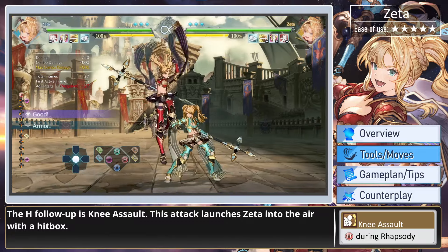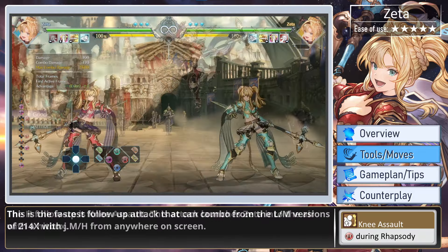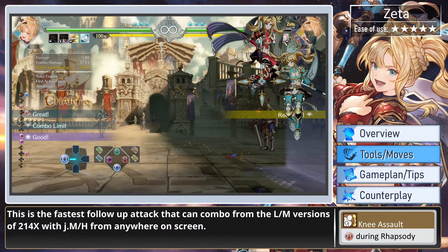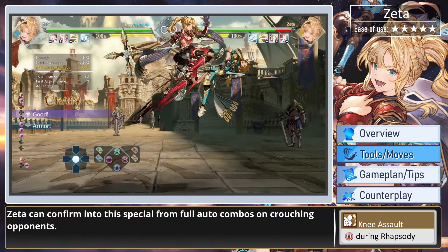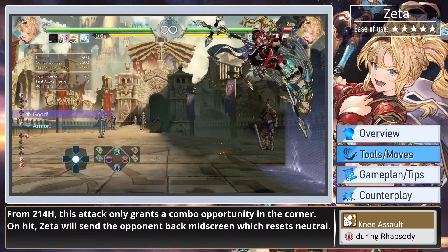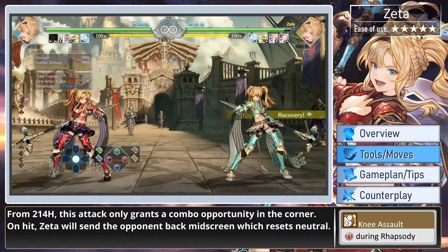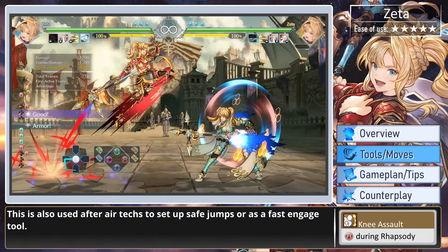The heavy follow-up is Knee Assault, which launches Zeta into the air with a hitbox. This is the fastest follow-up attack that can combo from the light or medium versions of 214 specials with jump medium or heavy from anywhere on screen. Zeta can confirm into this special from full auto combos on crouching opponents. From 214 heavy, this attack only grants a combo opportunity in the corner. On hit, Zeta will send the opponent back to mid-screen, resetting neutral. This is also used after air techs to set up safe jumps or as a fast engage tool.